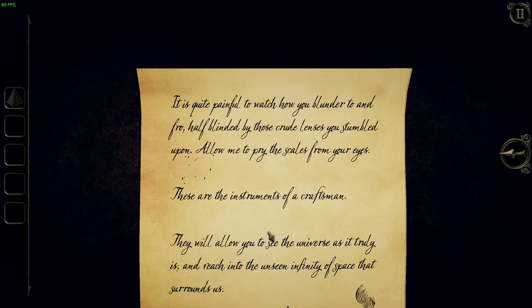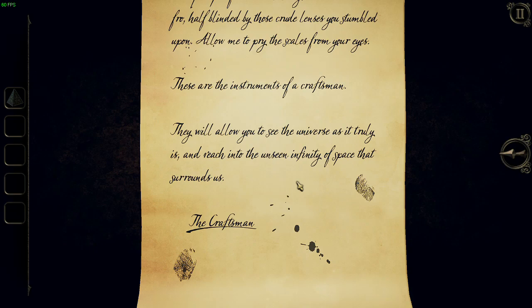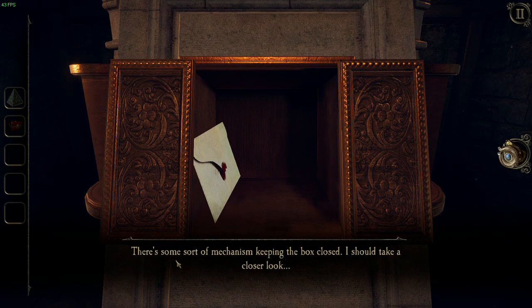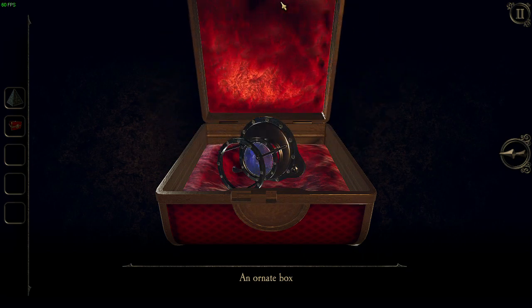It is quite painful to watch how you bumble to and fro, half blinded by those cruel lenses you stumbled upon. Allow me to pry the seal from your eyes. These are the instruments of a craftsman — they will allow you to see the universe as it truly is and reach into the unseen infinite of space that surrounds us. An ornament box. There's some sort of machinery keeping the box closed; I should take a closer look. There's a new lens.